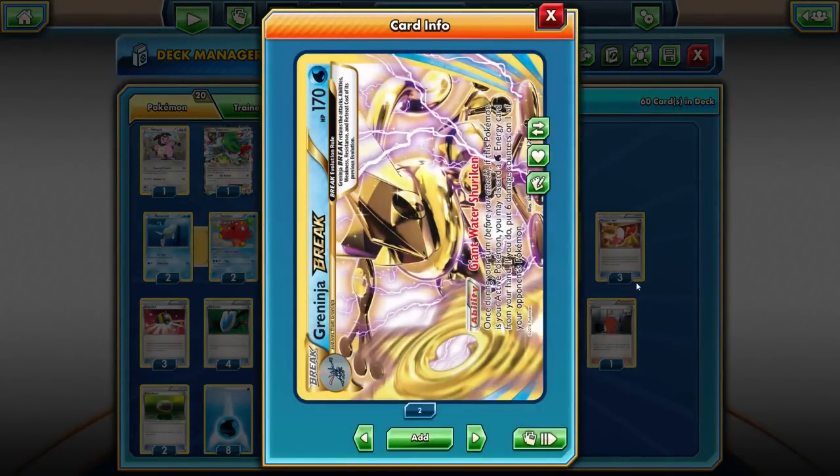Greninja Break's ability is Giant Water Shuriken. If you've played with the original Greninja back in XY, maybe with Miltank, you're probably familiar with Water Shuriken, but this one really takes it to a whole new level. It says once during your turn, if this Pokémon is active, you can discard a Water Energy from your hand and put six damage counters on one of your Pokémon. In a format where a lot of bats are played — like Golbat and Crobat from Phantom Forces — this is way better. I just have to discard an energy and I can put 60 damage anywhere on the board.